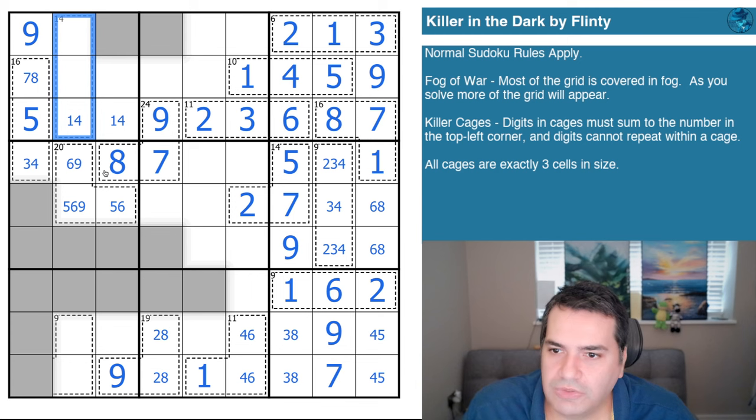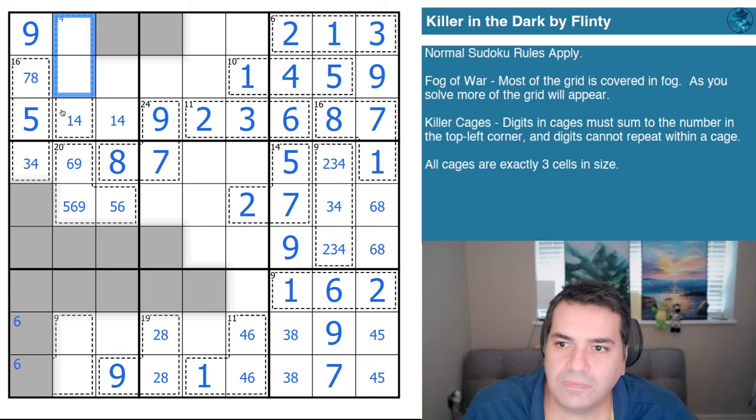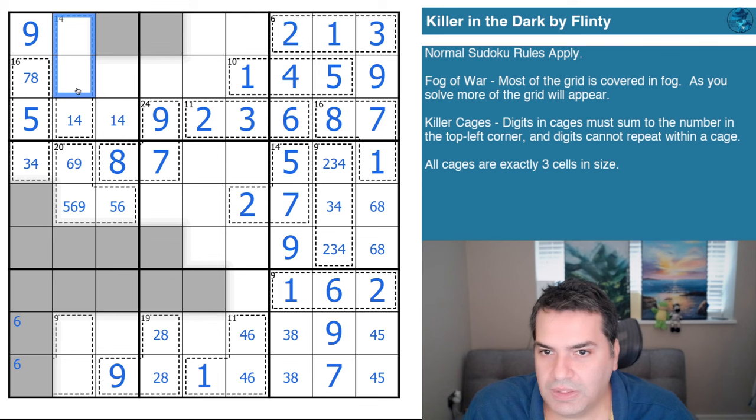We now need 11. It can be eight-three, or seven-four — that's it; can't be six-five because we'd repeat the five. Now we know these are not fives. I was briefly distracted noticing we've got sixes, but there are no sixes there — so we know the six in this box is here. This six tells us it's one of these two cells. If that was the six, that would have been one and two, but I'll just corner pencil-mark this for now. Options for this cell: trying four first — that would mean this is a 10; six-four not an option, seven-three would work, eight-two would work.